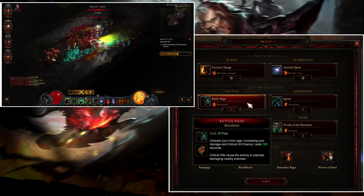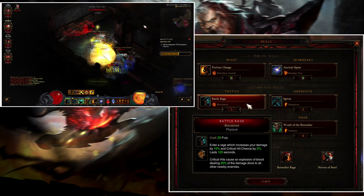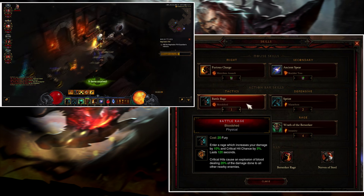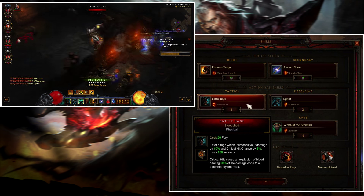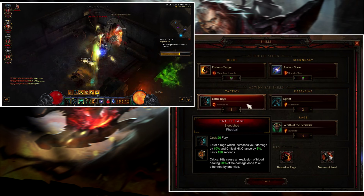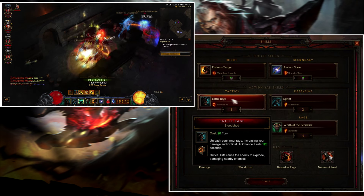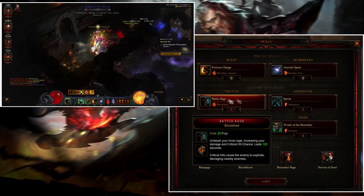Battle Rage Bloodshed gives you a little damage buff — 10% increased damage and critical hits increase by 3% for 120 seconds. Enter a rage that increases your damage by 10% and critical hit chance by 3%. It's a nice little damage buff.